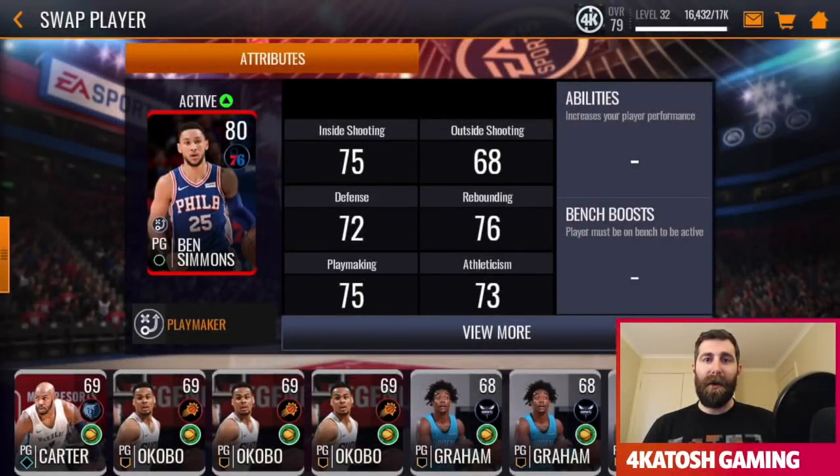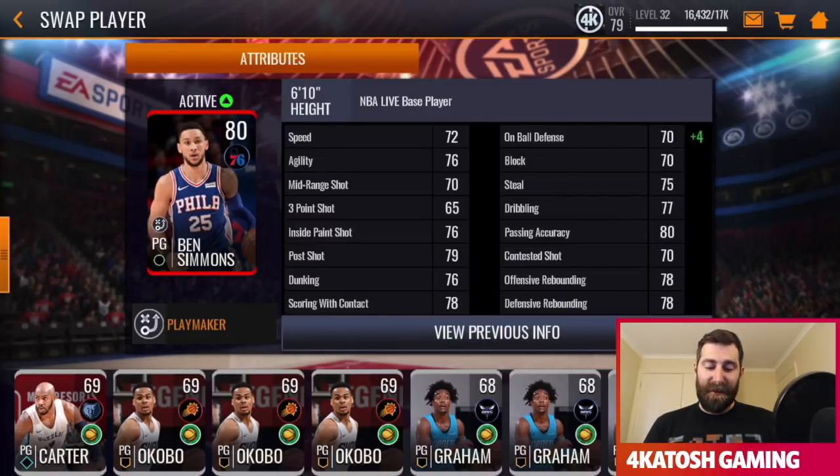G'day, Josh here, and today we're going to be looking at Ben Simmons and his 80 overall point guard elite card. His primary stats are pretty solid — all-around consistent in the 70s, apart from his outside shooting, which is a little different to last season, but that's probably more realistic. His key stats: 79 post shots, 76 dunking, 78 scoring with contact, 80 passing accuracy, rebounding in the high 70s, 75 steal, and 77 dribbling.